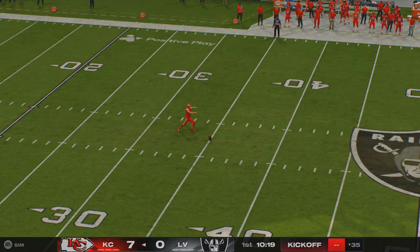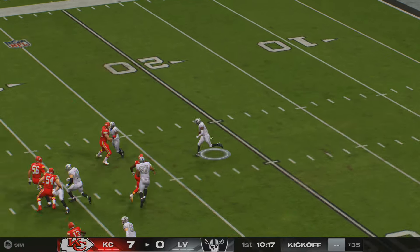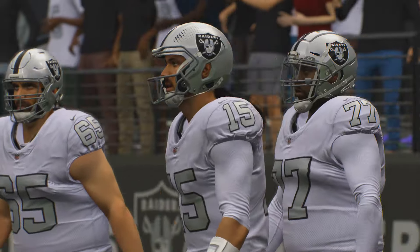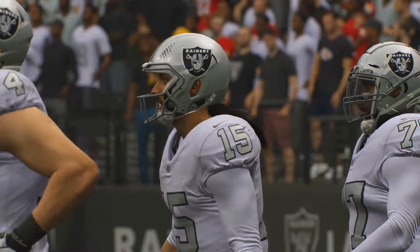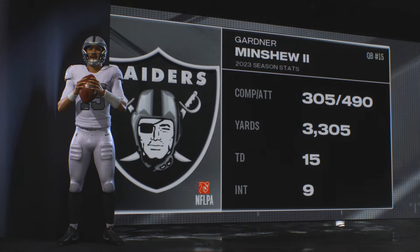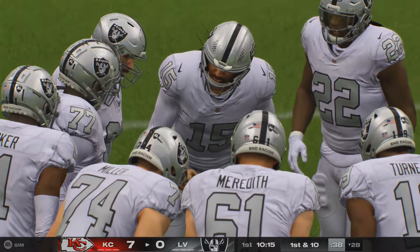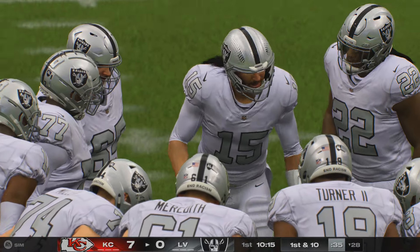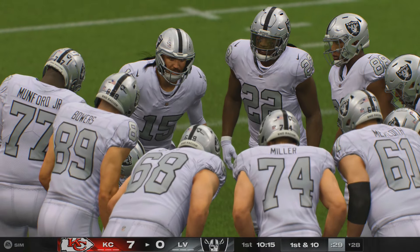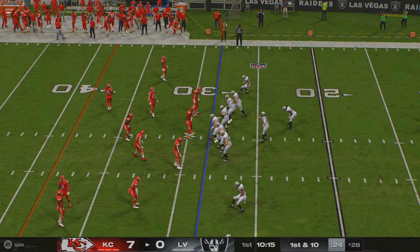After the touchdown, here's Butker on to kick it away. They'll wrangle them down a couple yards shy of the 30. Here comes the Raiders' offense now onto the field — they'll be led out by Gardner Minshew. A sixth-round selection in 2019 out of Washington State, Minshew took the NFL world by storm as a rookie — signature mullet, mustache, 21 touchdowns for the Jacksonville Jaguars. Great personality, and everyone gravitates towards this guy.